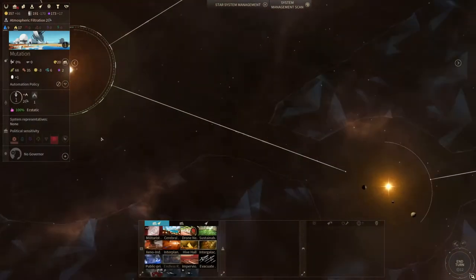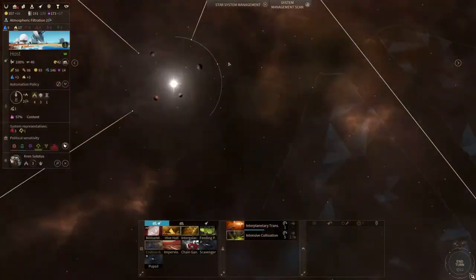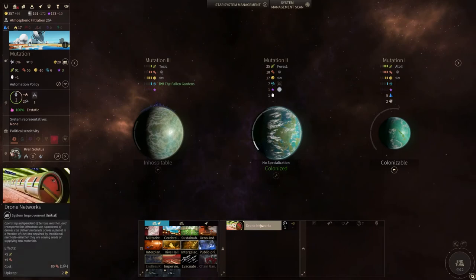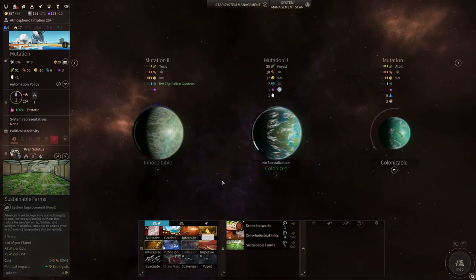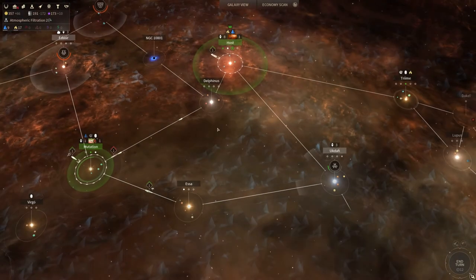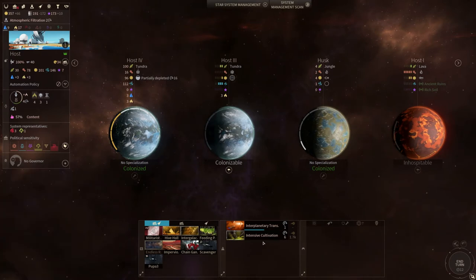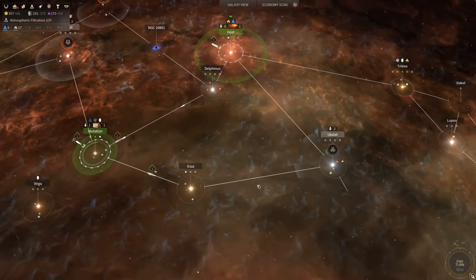So with that in mind, let's have a quick look at Mutation. I'm going to want to start with drone networks. I can speed it up with dust, but I'd rather save it. What I'm going to do is transfer my hero — my governor — onto this system to help it be kickstarted. As you can see, I can now get drone networks in just a single turn, followed up with industrial infrastructure and sustainable farms. This will let the system start a little bit faster and be a bit more efficient.